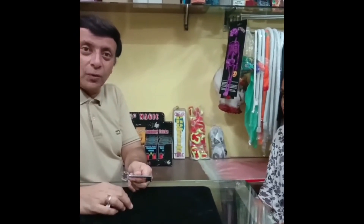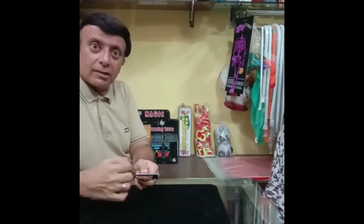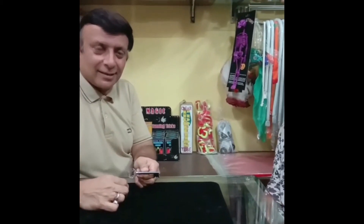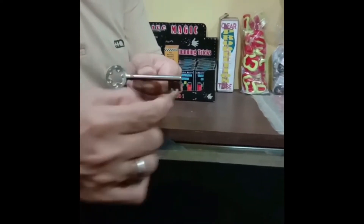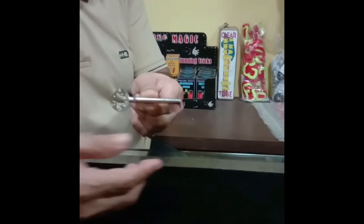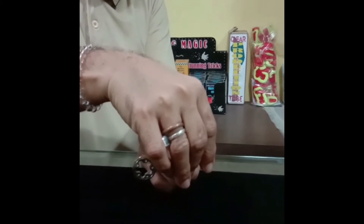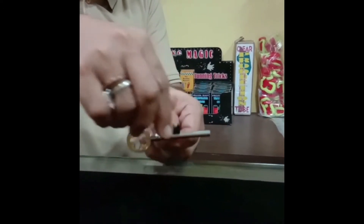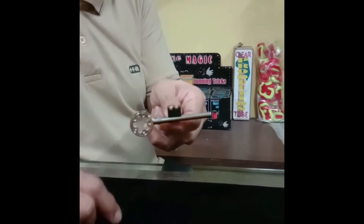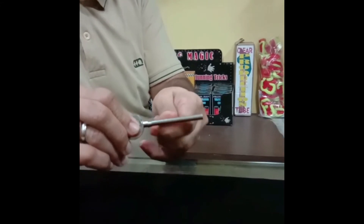Today I am going to share with you a key which opens the doors of the magic castle. See this key — it has teeth here, so it opens certain doors. Certain doors require the teeth of the key to be on the top like this. Certain doors will open if the teeth is in the center.